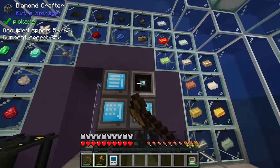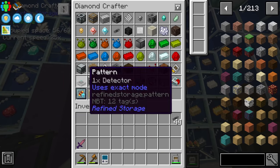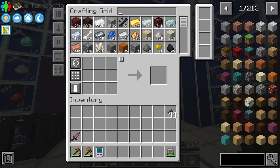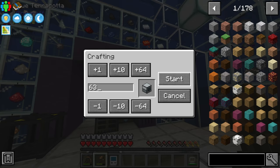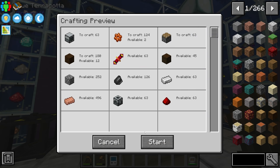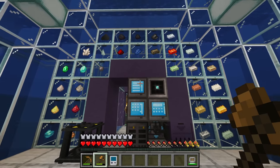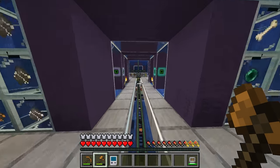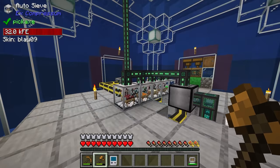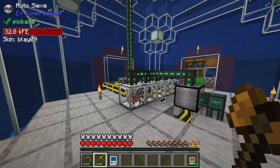We did start working towards it in the last stream — we taught our system how to make pulverizers, because if we're going to make a bunch of Mekanism machines required to set up quintupling we're going to need a ton of them. I'm going to request 63 more to give us a full stack right from the get-go. Between streams I've also used the exchanging gadget on basically all of the oak planks in the base.